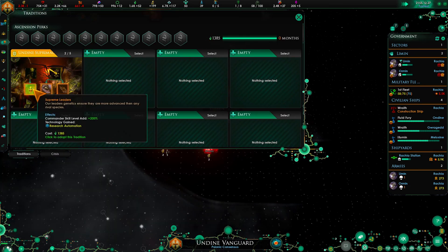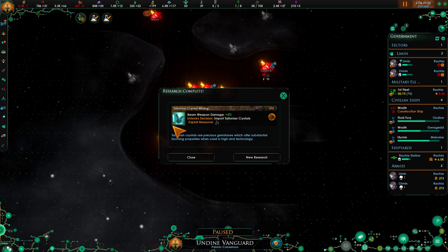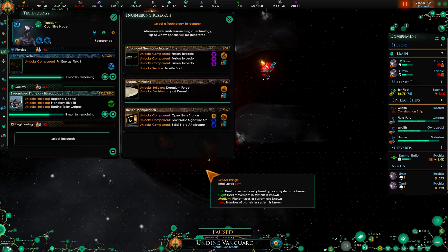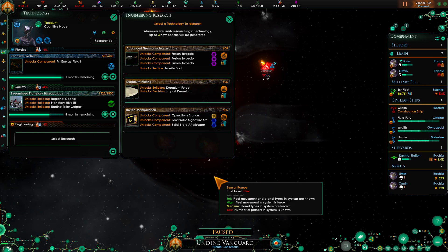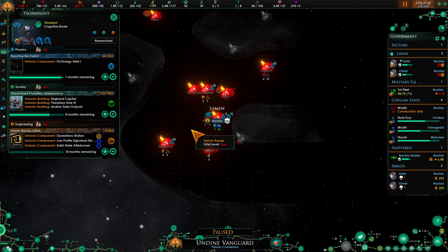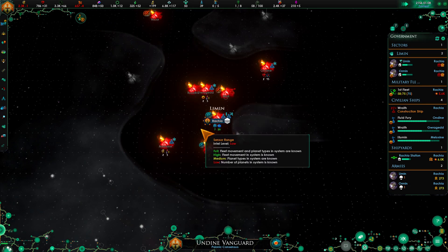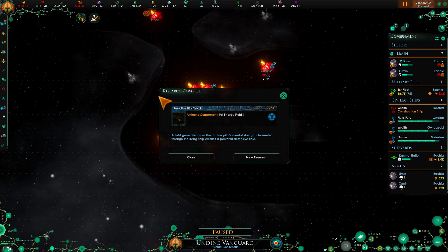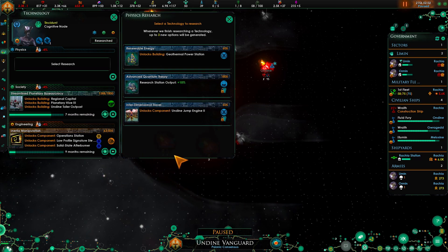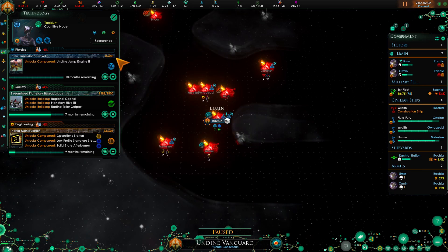Let's grab the skill level and technology. Alright, we have scyfield one. Let's grab the jump drive. Let's go ahead and take this one out and then this one out. We have that.